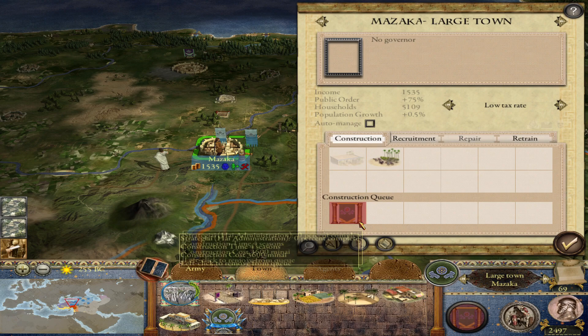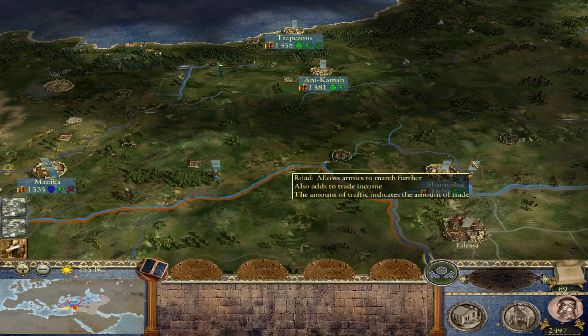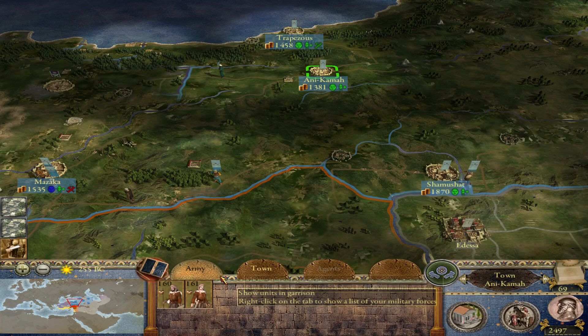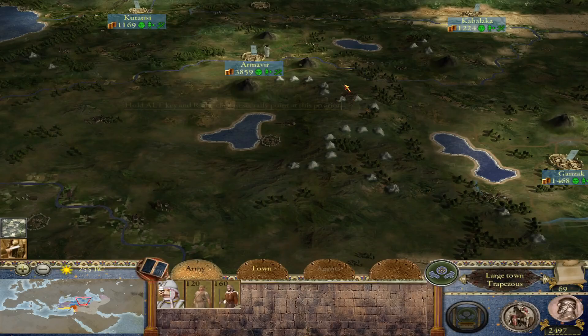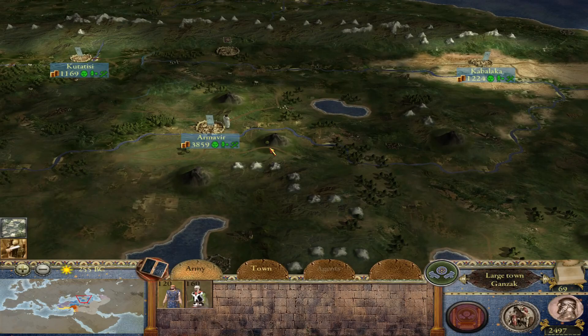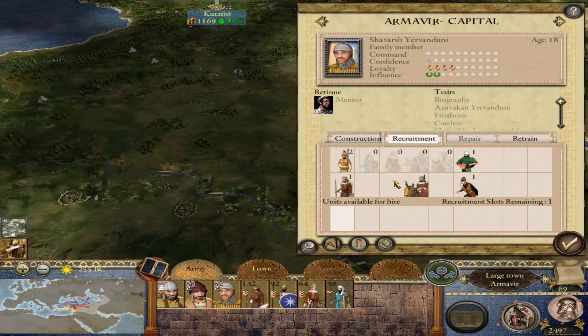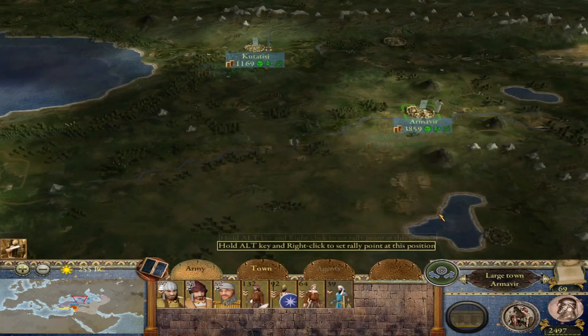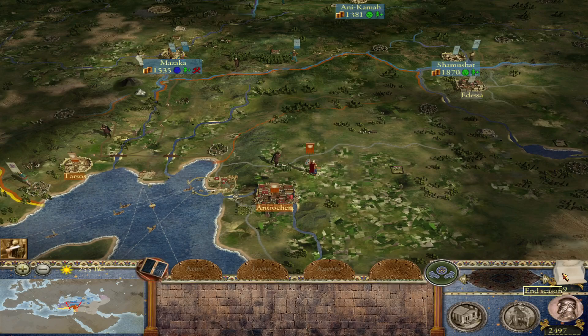Queues are stalled but we have satrapy being constructed pretty much everywhere except Gazaka. We are upgrading Armavir, which is very nice. Our sons are getting schooled — getting some education, which is very good. Let's end the turn and see what the Nabataeans have planned.